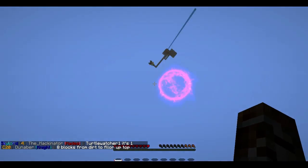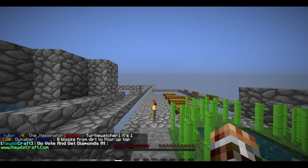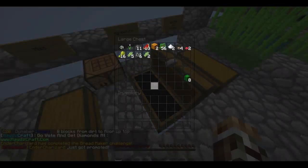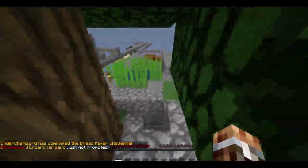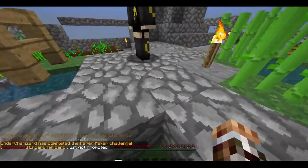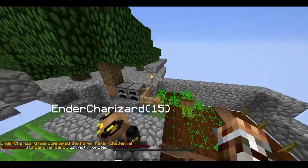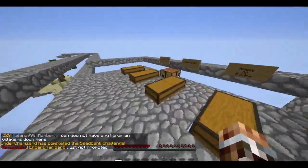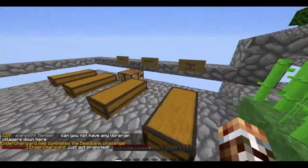Bread maker is done — we got $10, 5 dirt, and 30 EXP. Paper maker is done — we got $150, 15 clay, and 30 EXP. That's more like it. And then seed bank is done — that is $150, 5 dirt blocks, 20 vines, and 30 EXP.